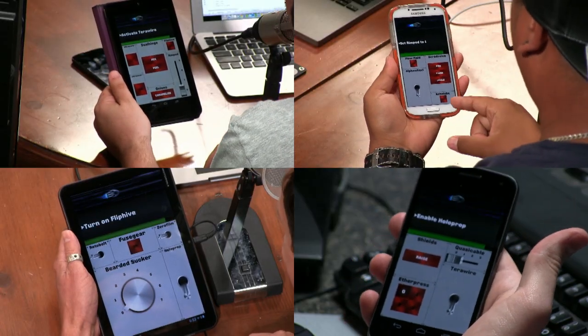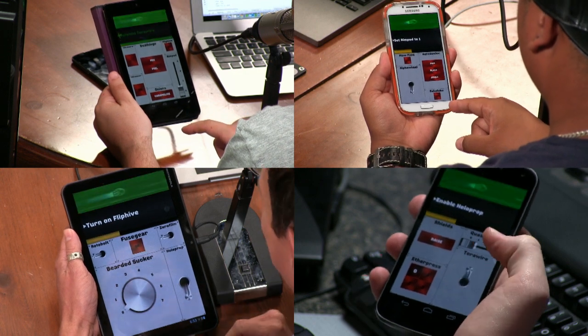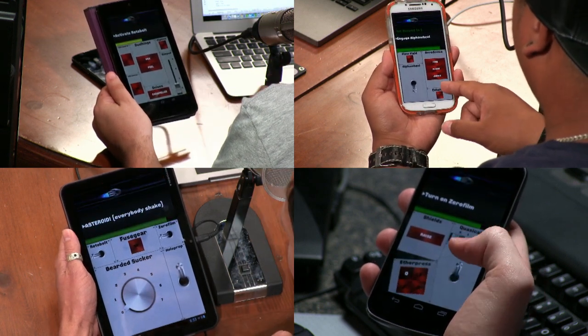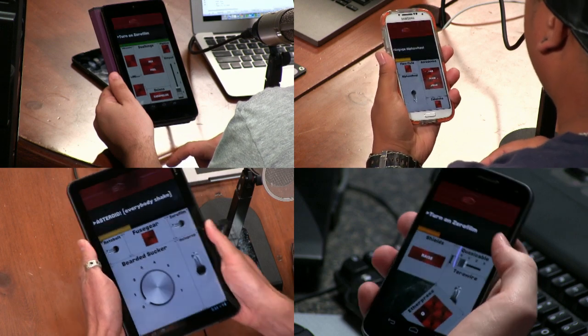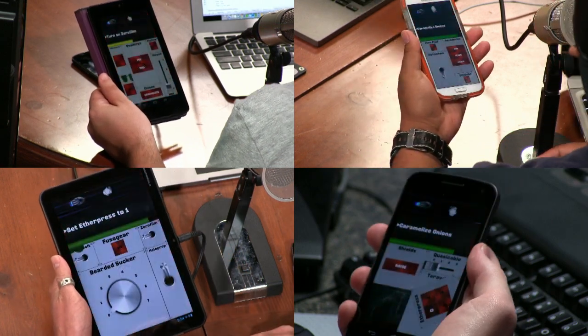You know what that calls for? All right, we're back. Go go go go. Set RIM Pod to one. RIM Pod to one? Yes. RIM Pod. Activate Terrawire. I need HoloPod. Terrawire's activated. Flip high. I need HoloProp enabled. I don't have it. Activate Rotobull. Engage Alpha Wheel. Everybody shake. Zero Film. Rotobull. Everybody shake. Turn Zero Film to zero. Engage Alpha Wheel. Turn on Zero Film. Everybody shake, Ron. Okay, I'm shaking. Turn on Zero Film. We can't stop. But someone needs to caramelize the onions. Who has onions? Activate Echo Lube. Oh, I can caramelize the onions. It's a great game. Activate Echo Lube.